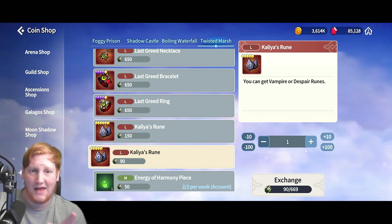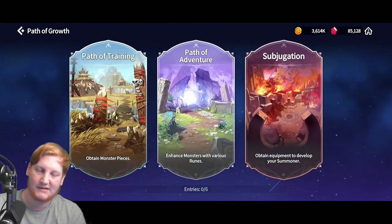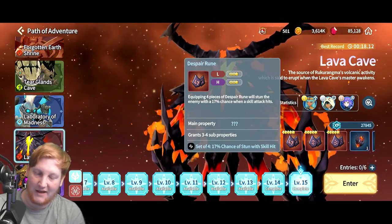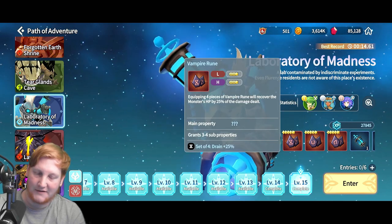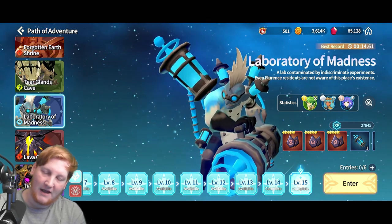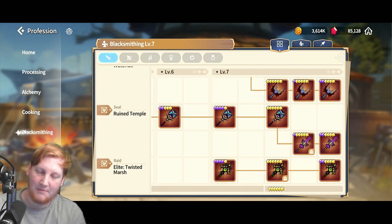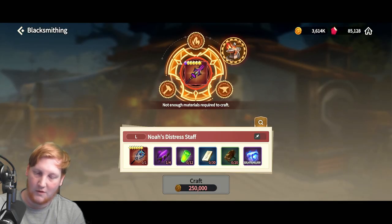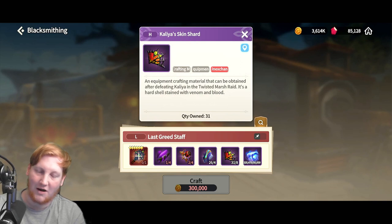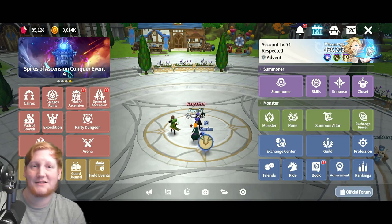On NA, Path of Growth and Path of Adventure have added Despair to Lava Cave and Vampire to Laboratory of Madness, so getting them from Kalia isn't critical. What does make Kalia important is the material you get from her — it's used all the time in blacksmithing for six-two gear. A lot of gear requires her Kalia Skin Shard, not just her own gear but many others.